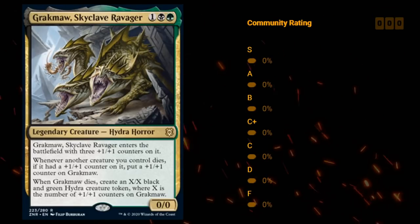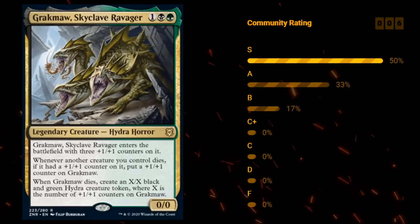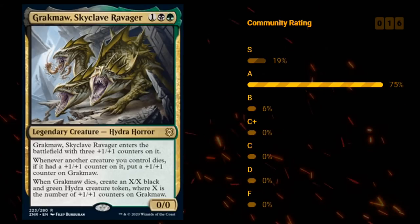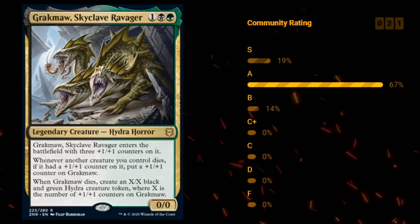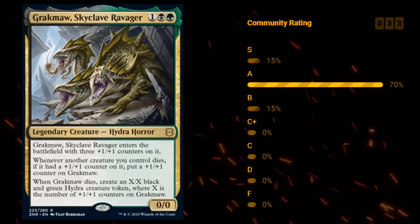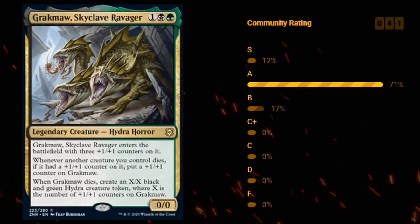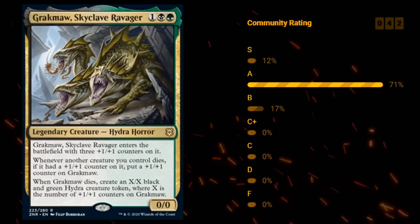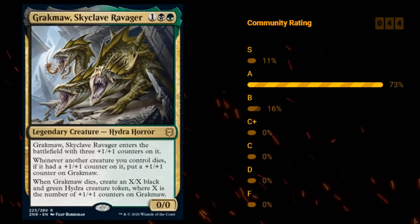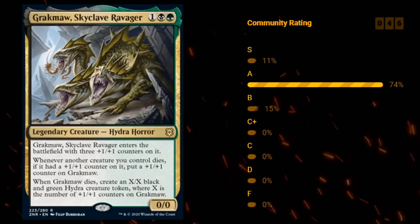Next up we have Gragmaw, Skyclave Ravager — three mana for a 0/0 Hydra Horror, also legendary at rare. When Gragmaw enters the battlefield, it enters with three +1/+1 counters. Whenever another creature you control dies, if it had a +1/+1 counter on it, you put a +1/+1 counter on Gragmaw. And when Gragmaw dies, you make an X/X black and green Hydra creature token, where X is the number of +1/+1 counters on it. As a baseline, it's essentially a 3-mana 3/3 with a ton of upsides. The black-green deck has quite a bit of synergy with +1/+1 counters, and at the very least, when Gragmaw dies, you're left with a 3/3 token. This seems like an amazing card — definitely giving this an A.